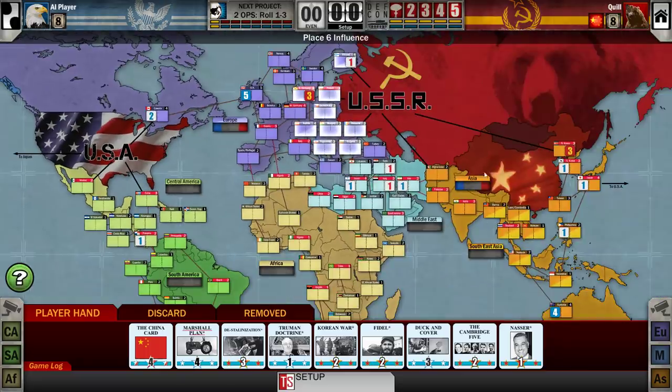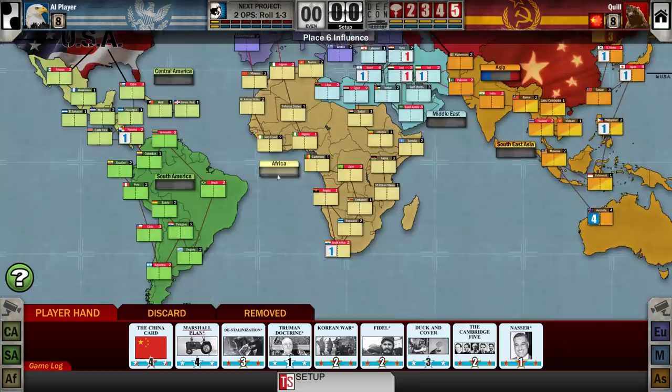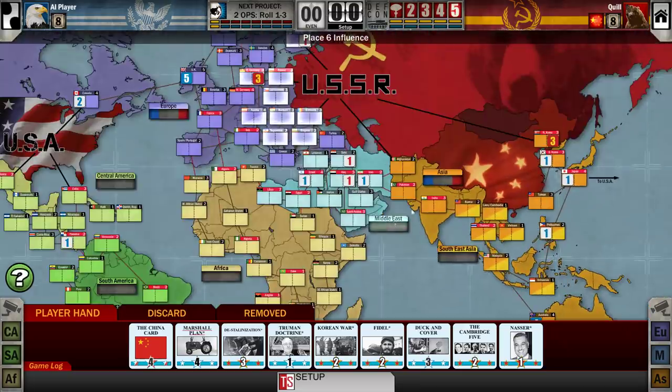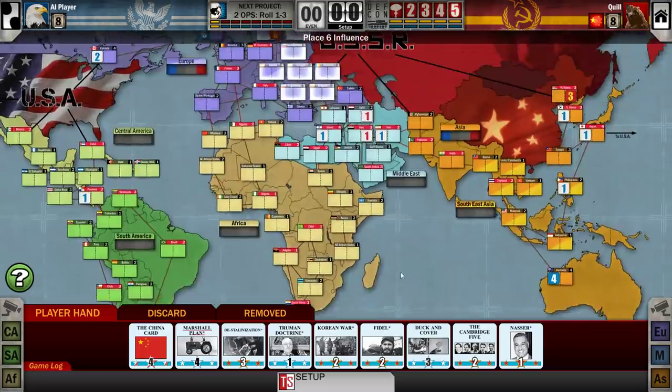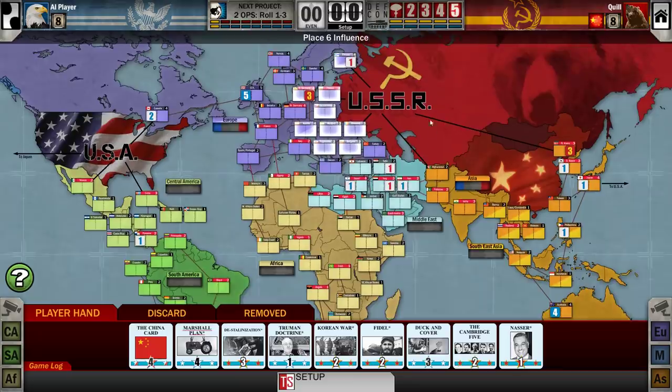There are a number of countries all over the world that we will be competing to control in some aspect. There are these different scoring regions — Europe, Central America, Africa, South America, Middle East, Asia, and Southeast Asia. There are scoring cards that you might get. Occasionally a player will draw scoring cards, and when a scoring card gets played, the region of that scoring card then gets scored.